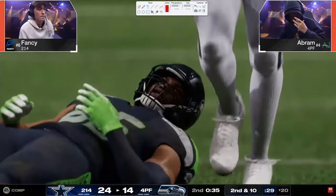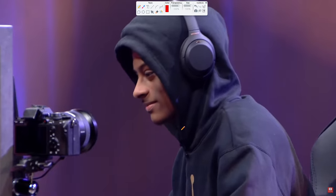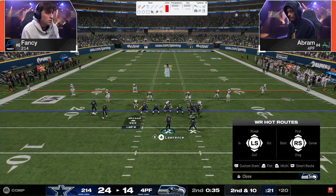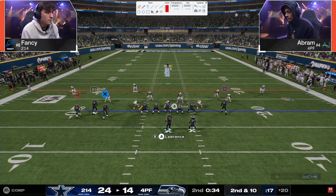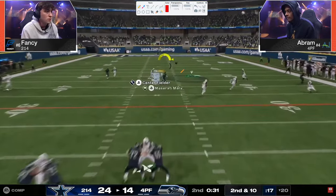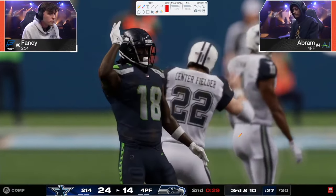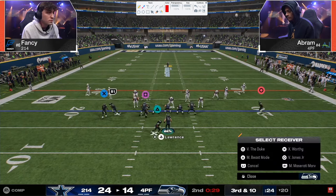Right there, that was Abram kind of staring down the streak, trying to make a big play. I feel like he was anticipating Fancy to switch stick from the streak. You're going to start to see this back and forth — this anticipation of the switch stick. He had that streak there, and basically what Abram is trying to do is lure Fancy to switch stick onto one of his posts or crossers and then hit a streak over the top for a touchdown.